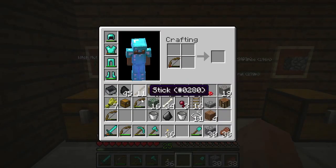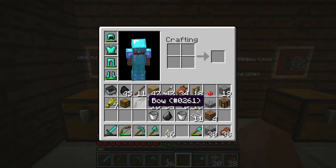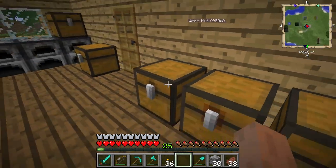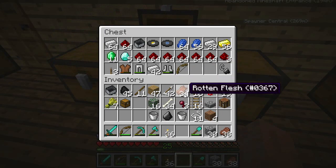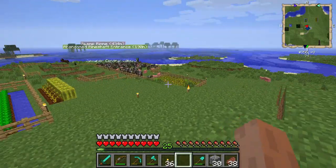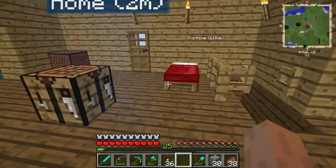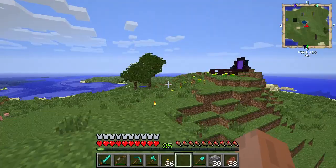Look at all these bows we have — we are never gonna have to make bows again. Look, we got another one. I'm just gonna stick that guy right in there. We need to find some chickens because I want to make more arrows; I don't want to totally rely on the skeleton spawner. I worked on the nether portal a little bit — I replaced everything that was cobblestone.